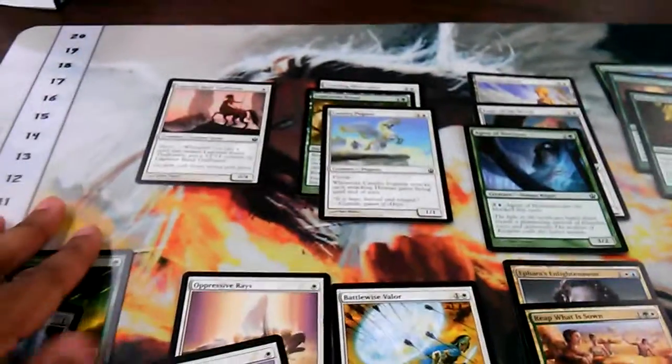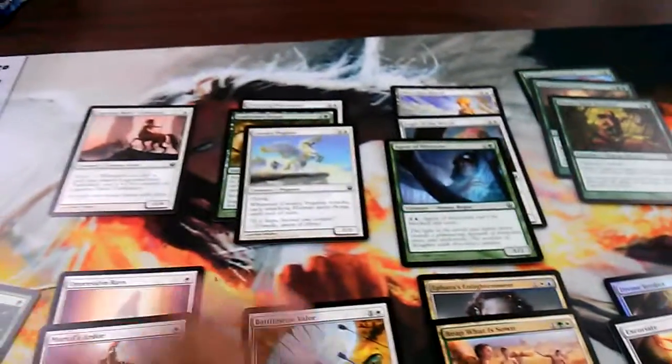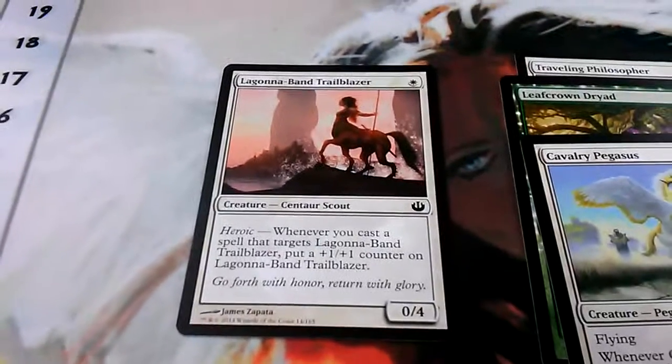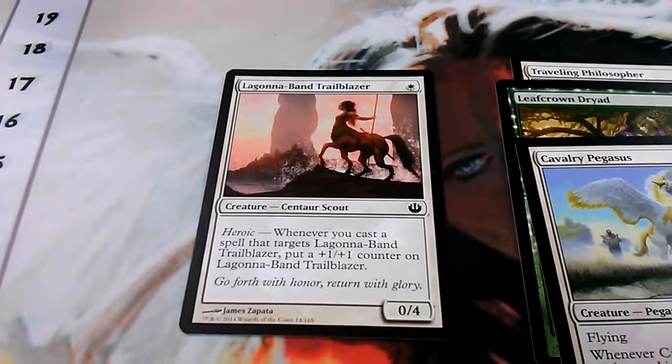This is Zeb again. I have another draft deck video for y'all and I'm going to go over each of the cards and spells. Starting at one-drop, I have a Laguna Ben Trailblazer.